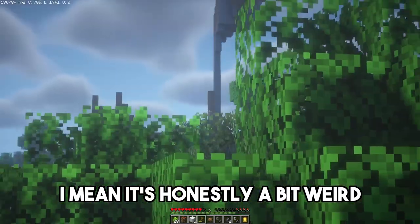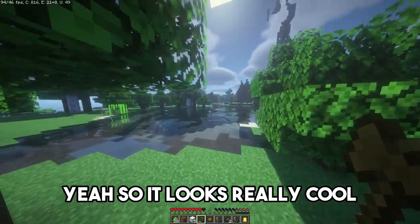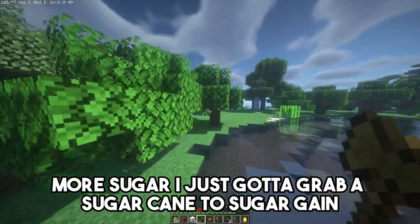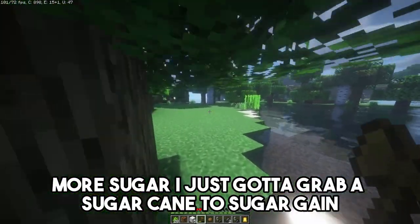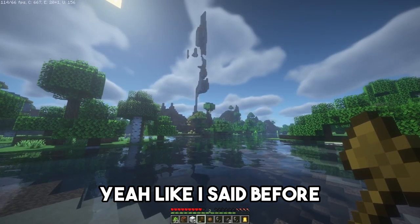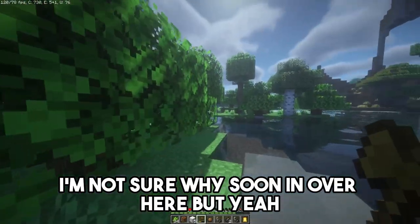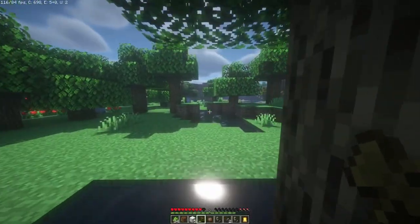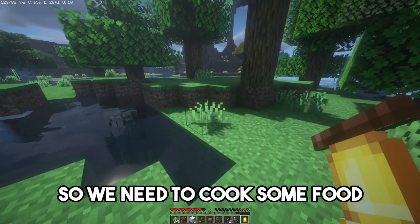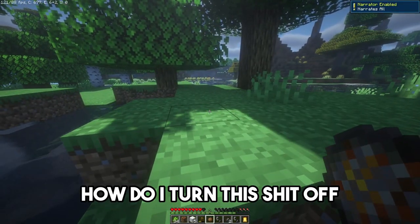It's honestly a bit weird. I'm gonna cut down another tree real quick, and grab some more sugar cane. Like I said before, this looks absolutely sick. We need to cook some food. I hate turning this narrator on — how do I turn this off?